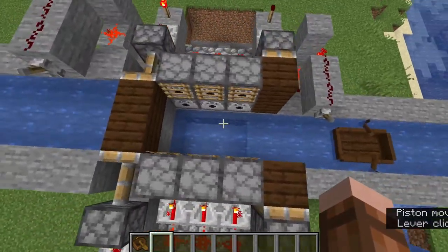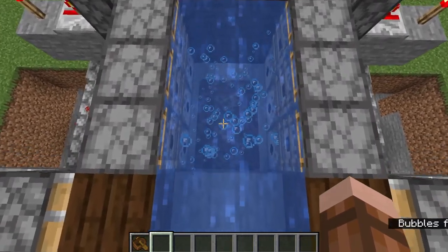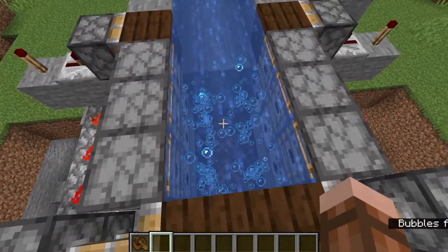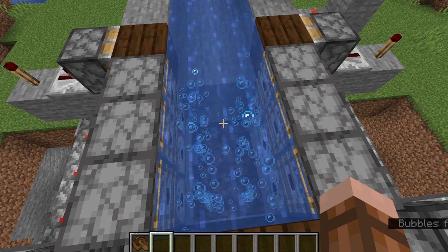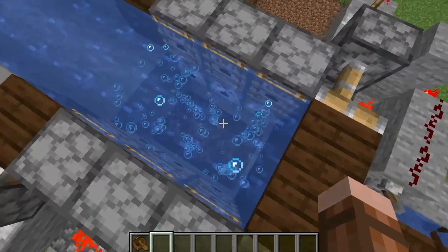But if you flick the switch, it fills with water, and also it shoves in a bunch of soul sand. What the soul sand does is it creates bubbles which elevate your boat from being in the water to being above the water. Without the soul sand, the boat would remain at the bottom of the canal and you would have just sunk your boat.